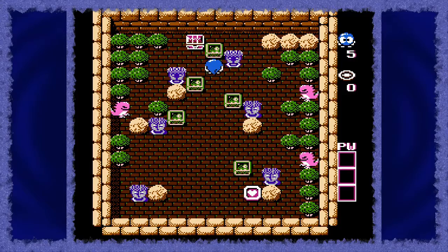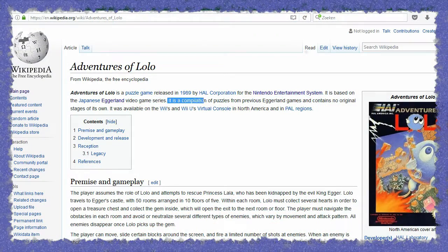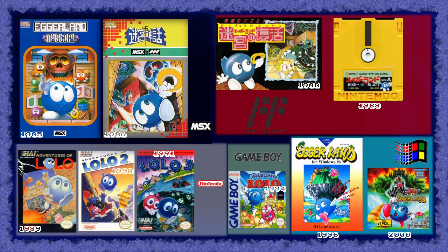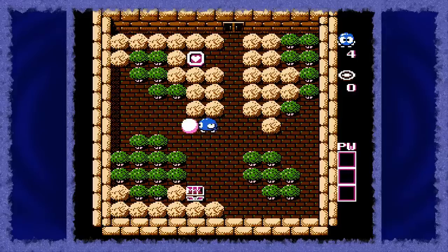Adventures of Lolo was not sold in Japan because the game, except for its new graphics and cutscenes, has no new content. All 50 puzzles in Adventures of Lolo came from one of the earlier Eggerland games. This may sound a bit lazy, but it's important to remember that the game was targeted at an audience that had not yet had an opportunity to play the series. Adventures of Lolo was very much a highlight reel from the previous games.